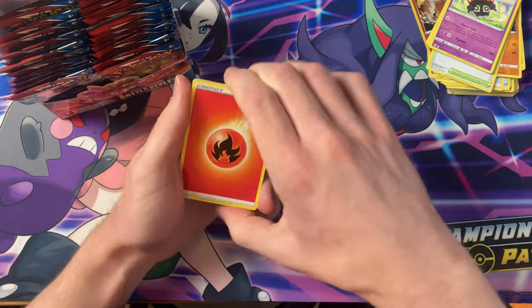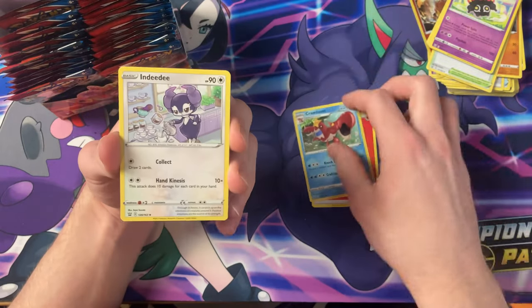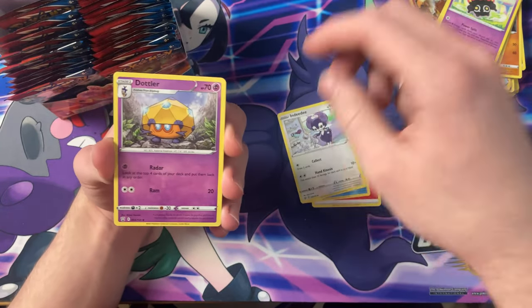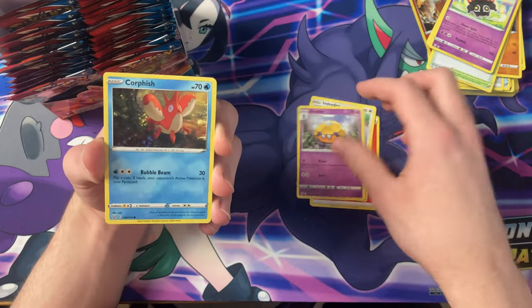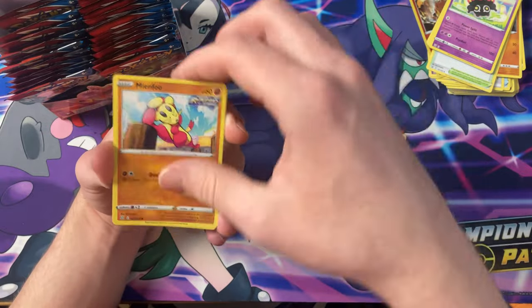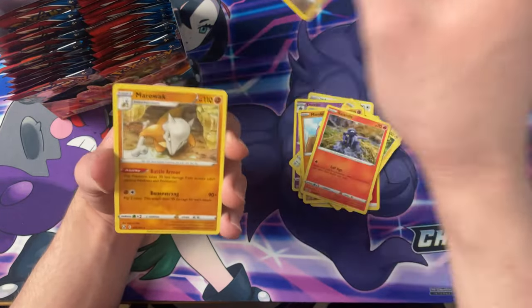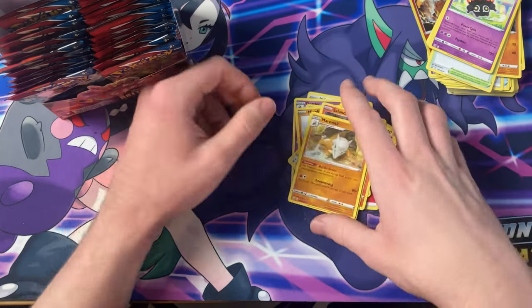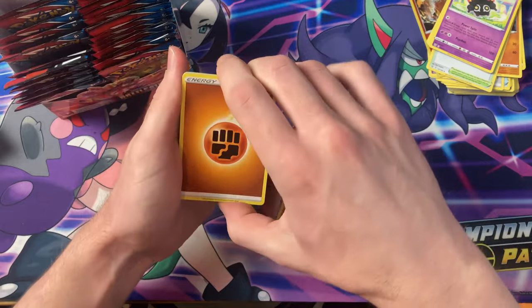We got the Crawdaunt, Indeedee — which I had that from Shining Fates — Dotler, Corphish, Glameow, Yamper, Mianfoo, Slandit, a Reverse Glameow, and a Marowak.